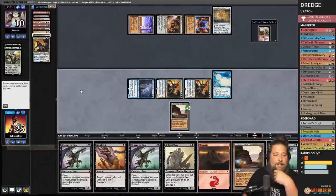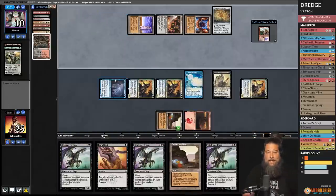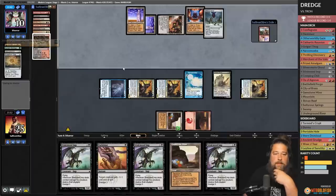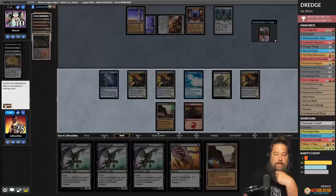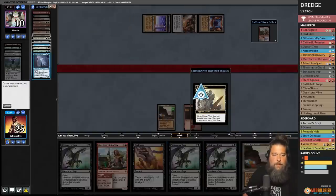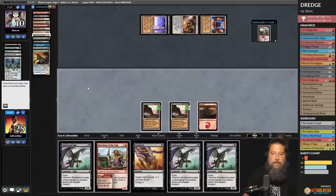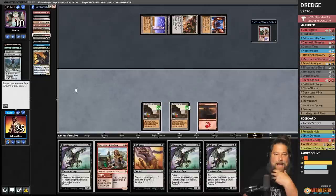We have a Dark Blast in the graveyard. We run out an Ox of Agonis to increase our clock. Opponent gets back a Prized Amalgam and plays Expedition Map cracked. Opponent is not scooping — bad sign. They play Oblivion Stone. That keeps our opponent alive for a turn. We attack with everything so opponent has to use Oblivion Stone. We consider whether to Merchant now or later — doing it now plays around graveyard hate and Relic, doing it later plays around Ugin. We decide to go now because Tron has more Relics than Ugins.